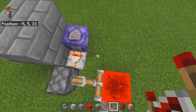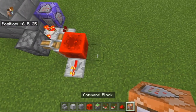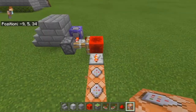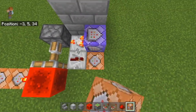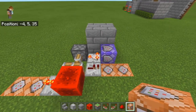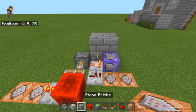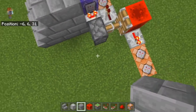Then off this sticky switch I'm going to place a repeater here and a repeater here. I'm going to dig into the ground on these points and put command blocks in. This is going to be basically the inner workings of your drawbridge. Now I'm going to seal it up.